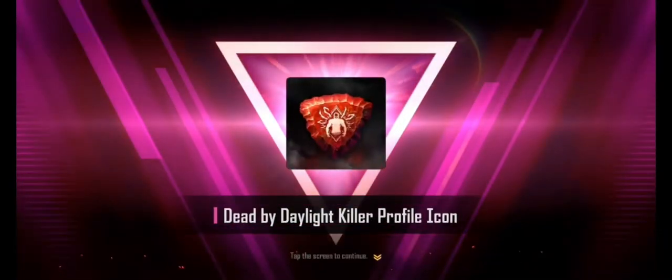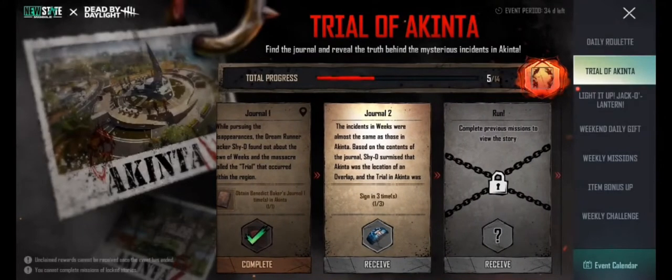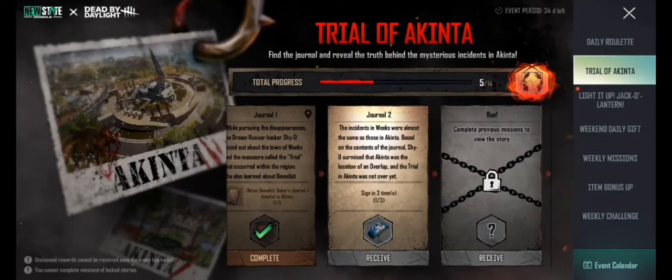Now it's time to complete the Journal Two mission. The mission is to log in three times — actually it's not three times, it's three days. If you open your game daily it will automatically complete in two days, because one day has already been completed today.